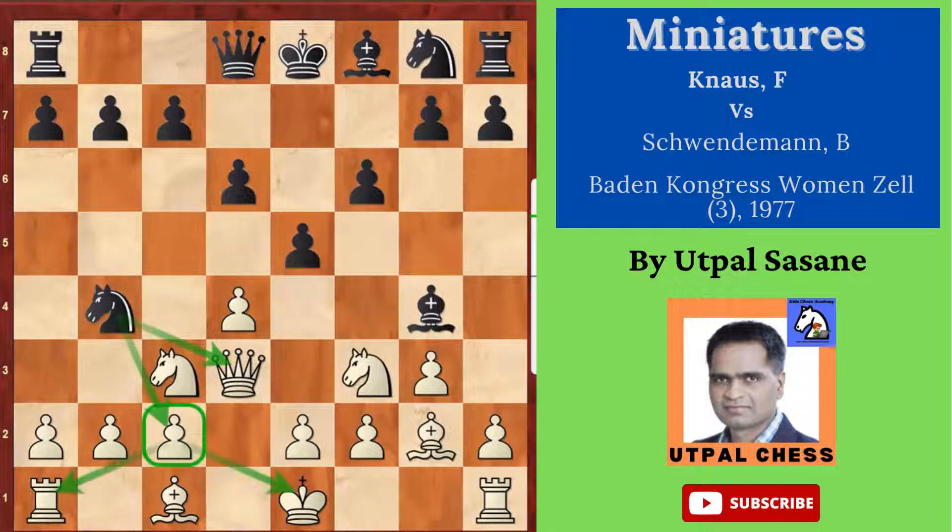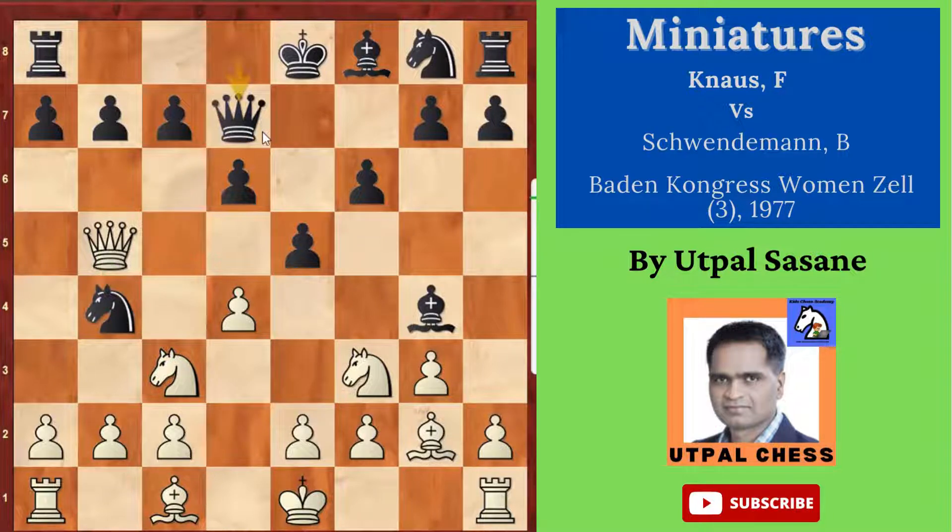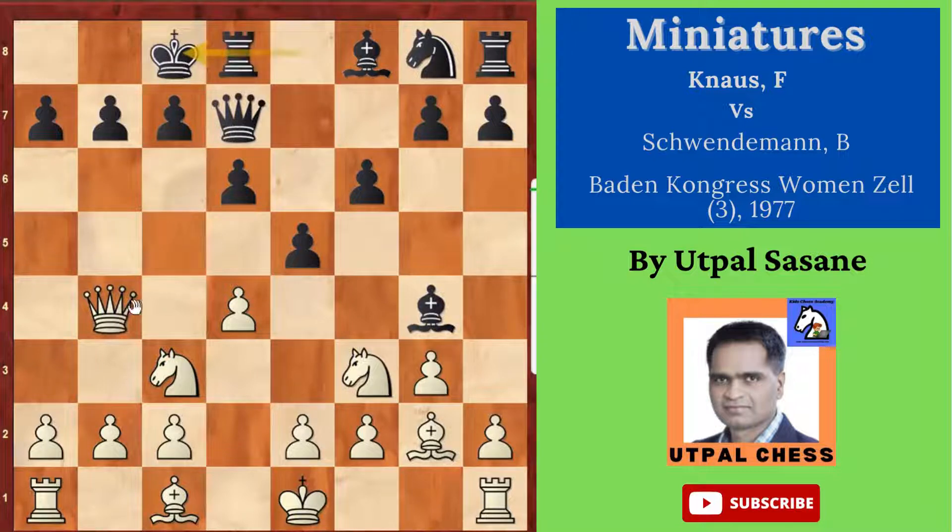White plays Queen b5 check. If you want to save the knight you have to go back; if not you can do something else. This was the best move, but black didn't understand and played Queen d7, which was not good. Then Queen takes b4.